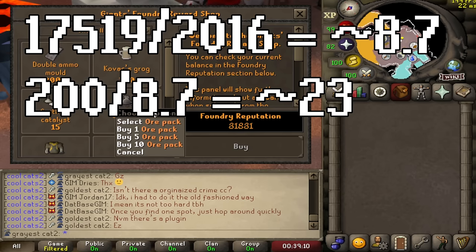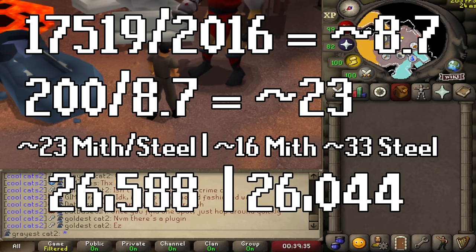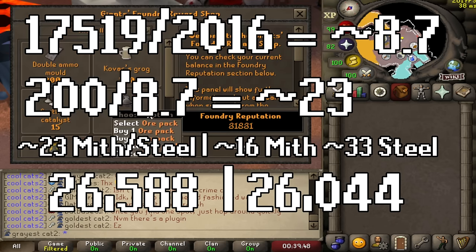So each ore pack is worth about 23 steel bars and 23 mithril bars. I also did the math for the 19-9 alloy, and both results are on screen now. This is also the amount of GP it costs per ore pack doing the 14-14 alloy versus the 19-9 alloy. The 19-9 alloy is a bit cheaper, but they're comparable. Each ore pack seems to be worth around 26k GP, and now that we know that, we'll see if we make any profit.